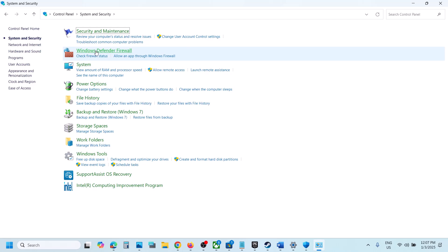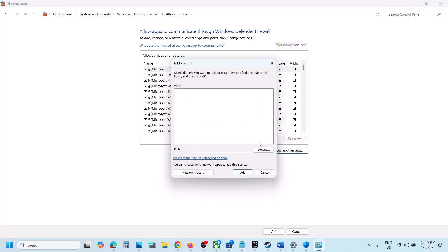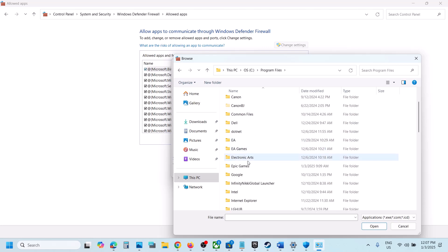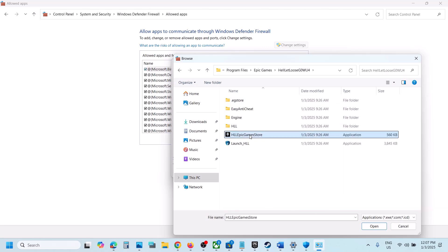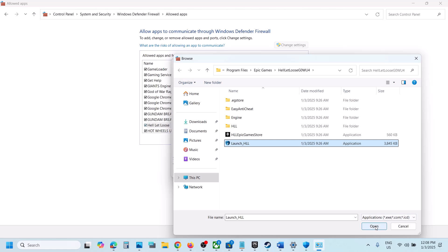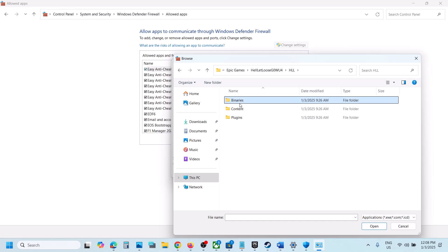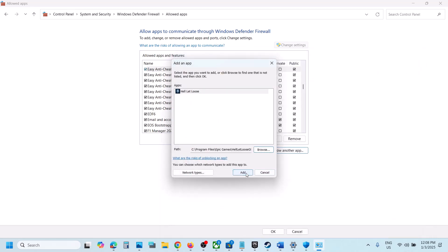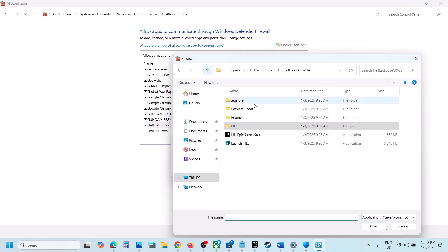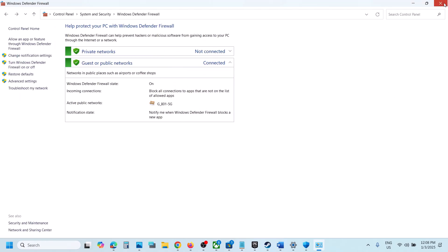Do the same thing in Control Panel. Type in Control Panel, go to System and Security, then Windows Defender Firewall. Click Allow an App or Feature Through Windows Defender Firewall, click Change Settings, then Allow Another App. Click Browse and open the game folder, select all exe files and click Open, then Add. Repeat this for the HLL Binaries Win64 exe file and the Easy Anti-Cheat exe file. Once everything is added, launch the game and check.